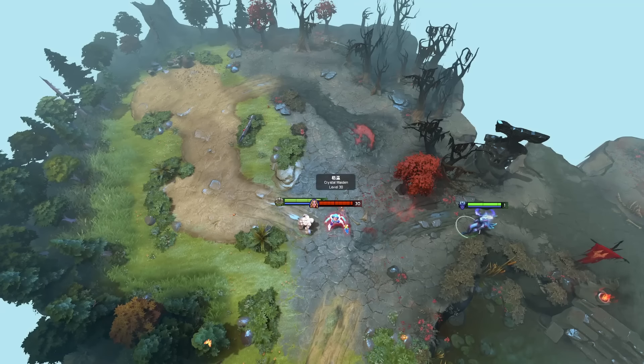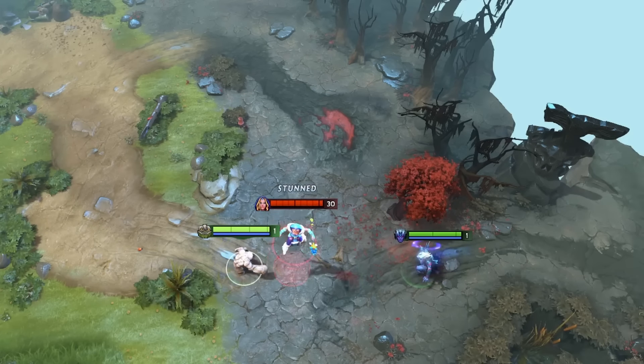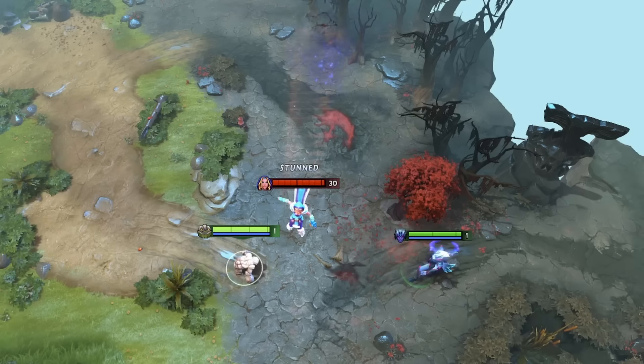That being said, if an attack or spell has a projectile — meaning it has a travel time — that travel time will account for the height of the unit it's going for, because projectiles always shoot towards the center of the unit.